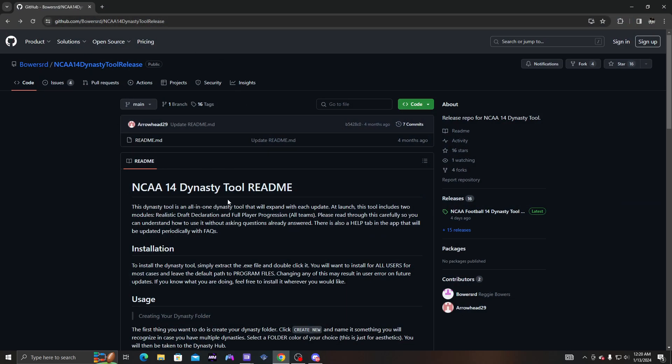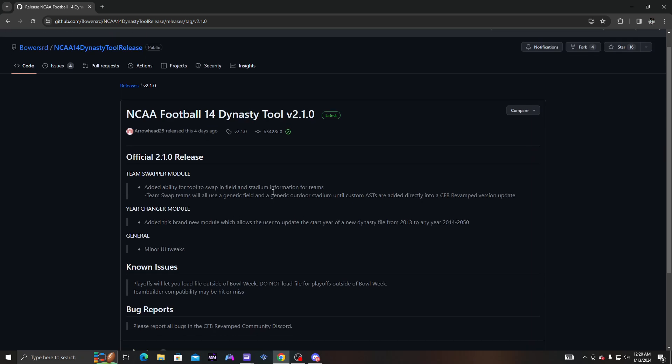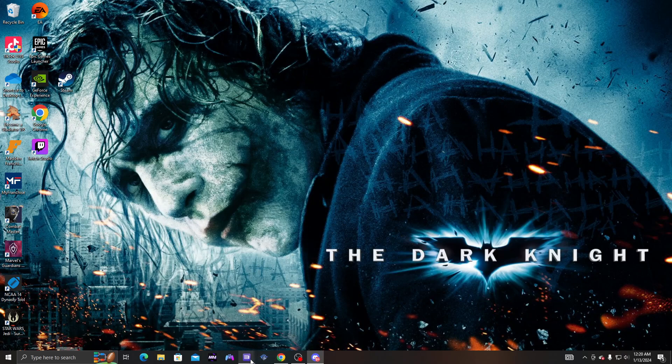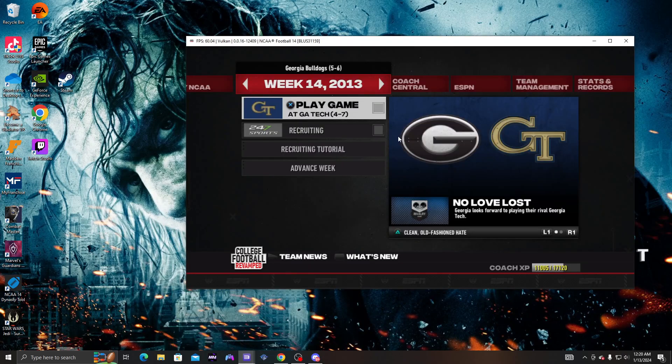Once you get to the GitHub page, scroll over and you can read it if you want. Then download the NCAA 14 Dynasty Tool version 1.0 zip. I don't need to download it because I already have it, so I'm gonna minimize that.